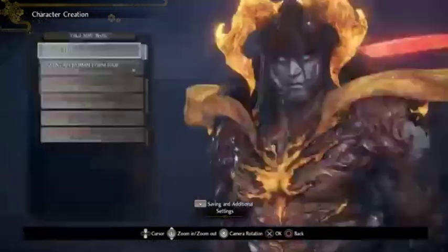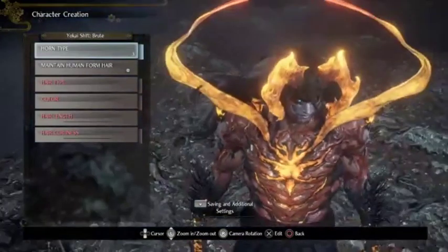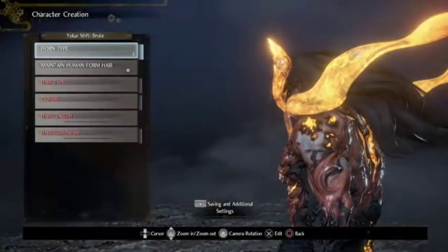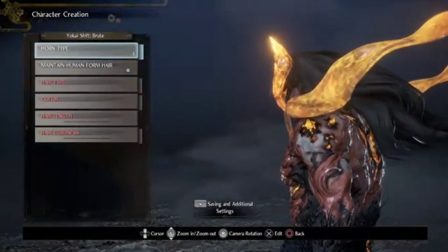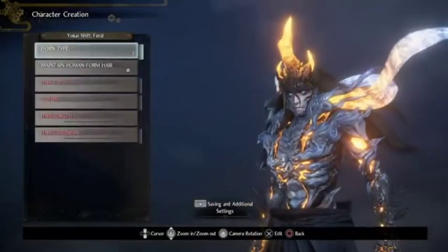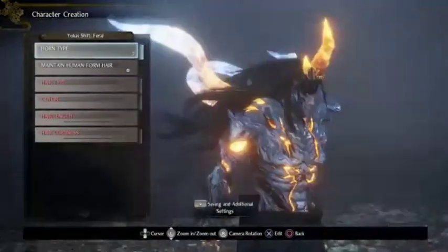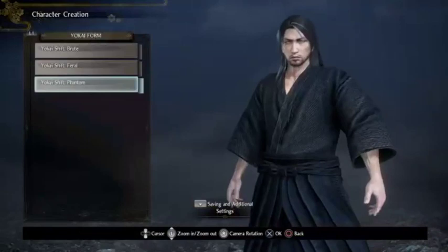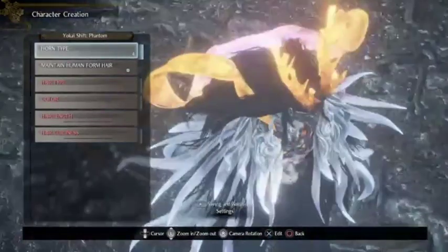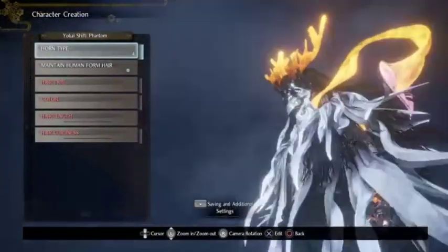My yokai forms: Brute has those horns because they remind me more of a bull, which is more of a strength-focused thing. Feral has a single horn like a unicorn — that's the best thing I could think of for feral. And Phantom has those coral-looking dragon horns; Phantom is probably the one I'm going to be using quite a bit.